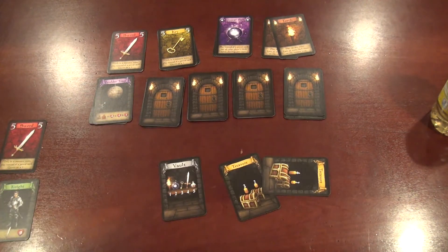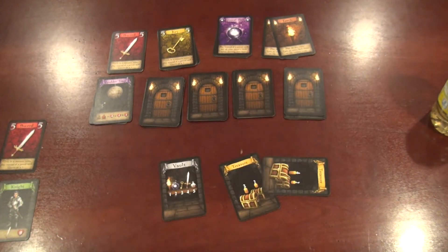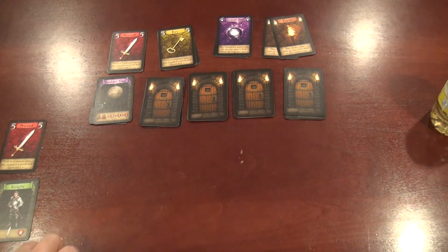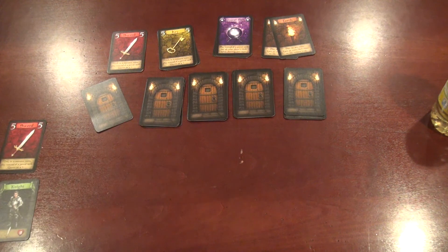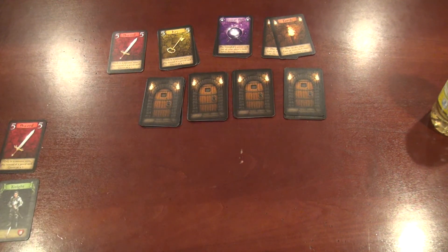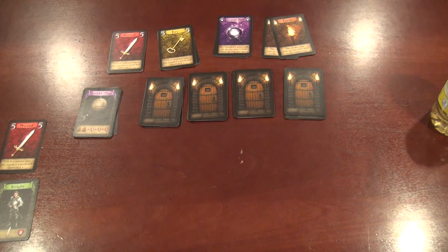At the end of a level, the adventurers rest. What resting means is they get back all of their power cards. There's a good chance — unless you use some of the special items — you're going to play all of your power cards, so you get them all back for the next level. Then you simply rinse and repeat until you get out of the dungeon.